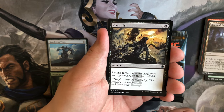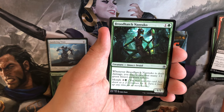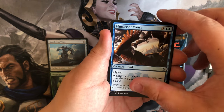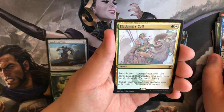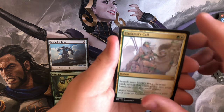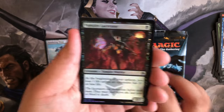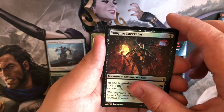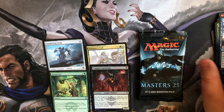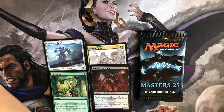Zombify, first in common, Broodhatch Nantuko, Murder of Crows. And our rare looks like we've gotten a Maze's End, with a Vampire Lacerator as our foil. Cool, alright, last pack.